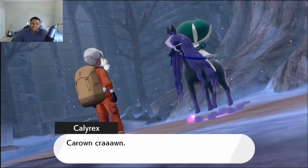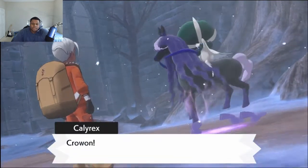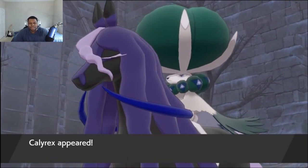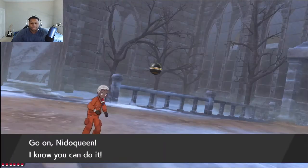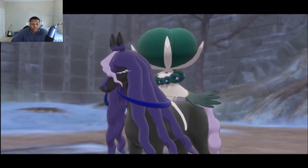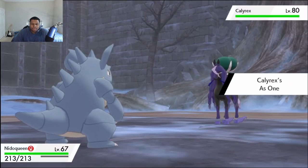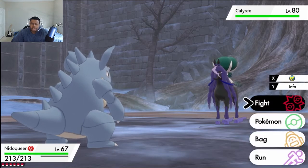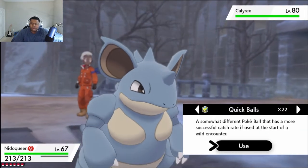I'm going to make quick work of you, bro. I got master balls. Yeah, we're throwing a master ball right here because I ain't got time for this fight, bro. There's a lot of stuff to do in this expansion, and catching you is just one way to get it out the way. Calyrex has two abilities — Unnerve and what's the steed's ability? Oh, we just won't find out. Did I pass up the master ball? There we go.